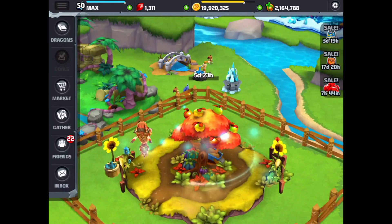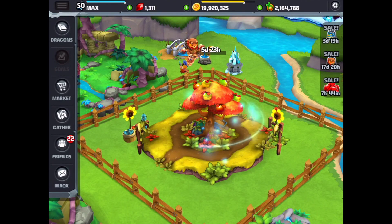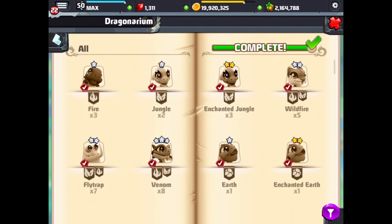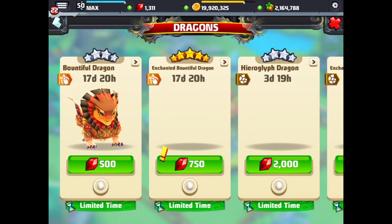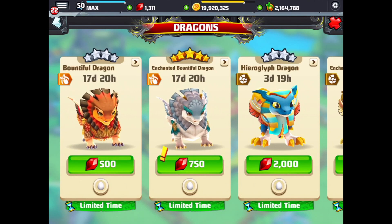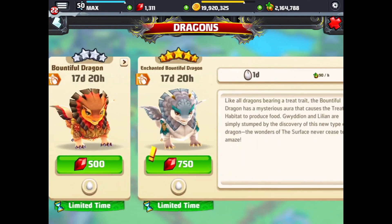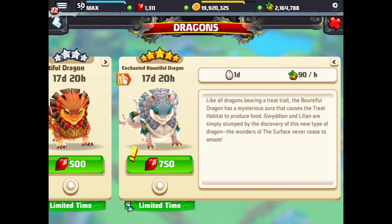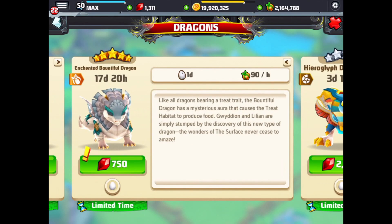And we go back over here to our Bountiful Dragon. So next we're going to try to breed the Enchanted Bountiful Dragon. We can go look in our market and tap on Dragons — our Enchanted Bountiful Dragon is now unlocked. You can buy it with 750 gems, but I really want to try and breed it first. It's the same breed time — 23 hours, so it'll show 23 hours 59 minutes for the Enchanted Bountiful Dragon.